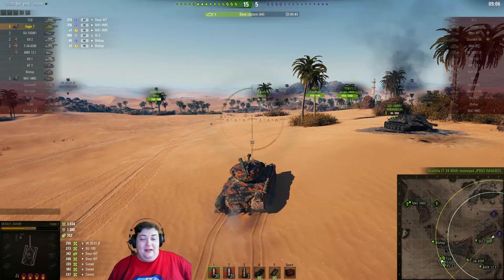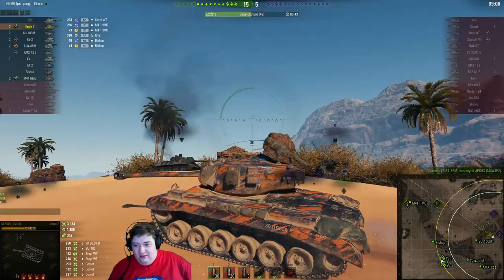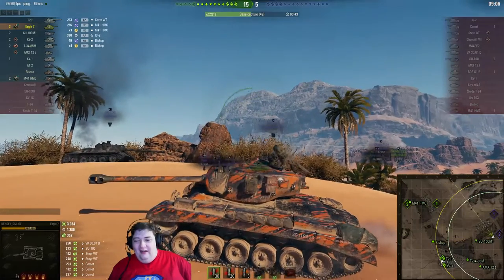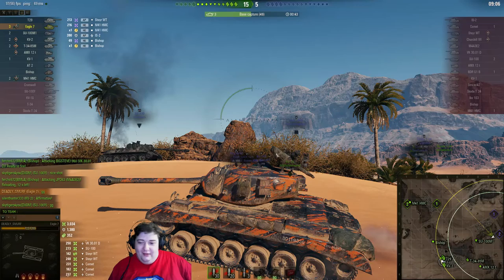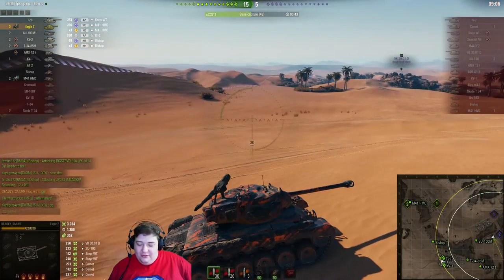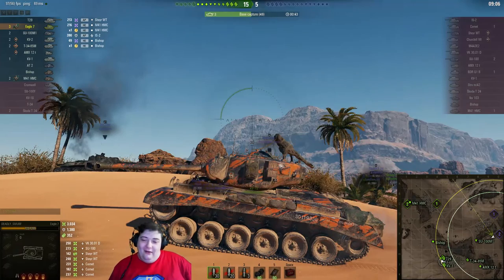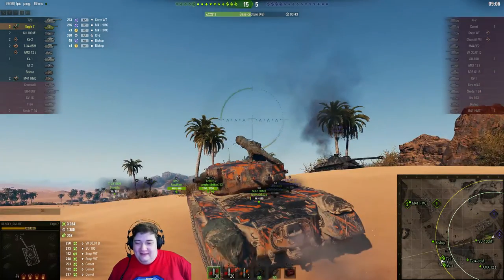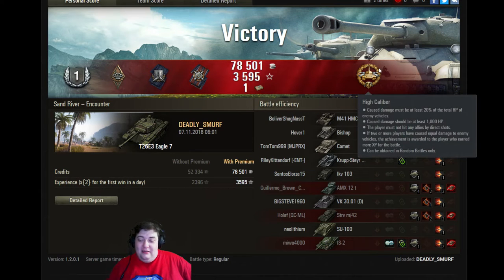Thank you so much for sending this in — I really did enjoy watching the Eagle 7 in battle. For a second my tired brain saw this silhouette and thought 'that's a hawk' — it's obviously a machine gun that's been wrapped up, but we can see how tired I am from just that sentence. Let's jump over and see what he got for that: Master badge, first class, Bruiser, Shell Proof, Fire for Effect, one bond, and some High Calibers.